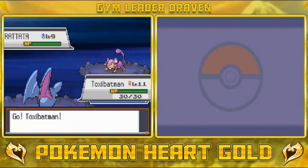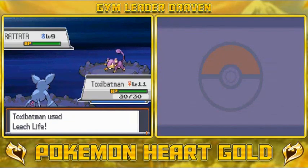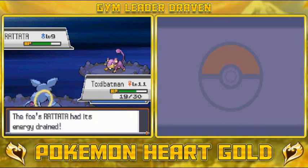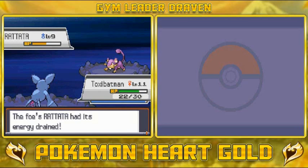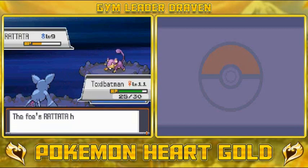He comes out with a Rattata, so Toxic Batman should be able to beat him with Leech Life and all that. Our goal is to get Toxic Batman to evolve like a Crobat early on. The grunt uses Quick Attack, so let's use Leech Life again. It has the Shell Bell too, so it's healing twice as much. Leech Life is draining and healing us slowly. He uses Focus Energy so we've got to beat him quickly — when it starts using Focus Energy and Tail Whip, things get nasty. We're getting healed — good combination right there.